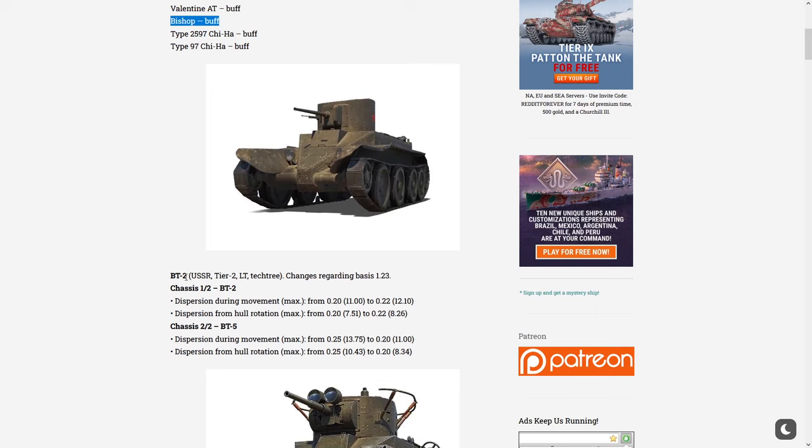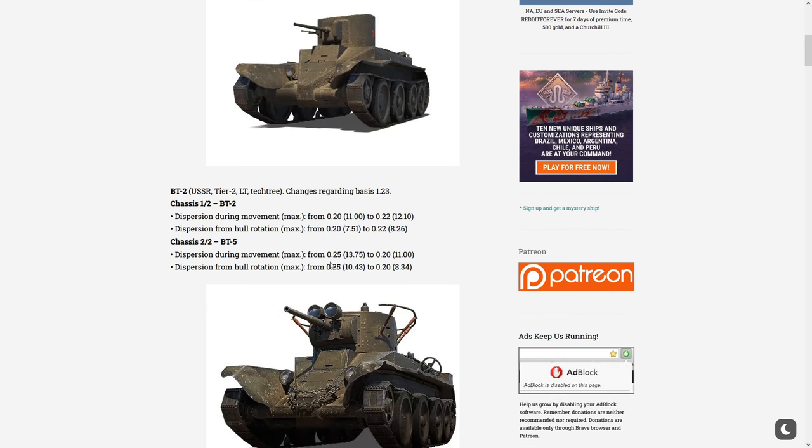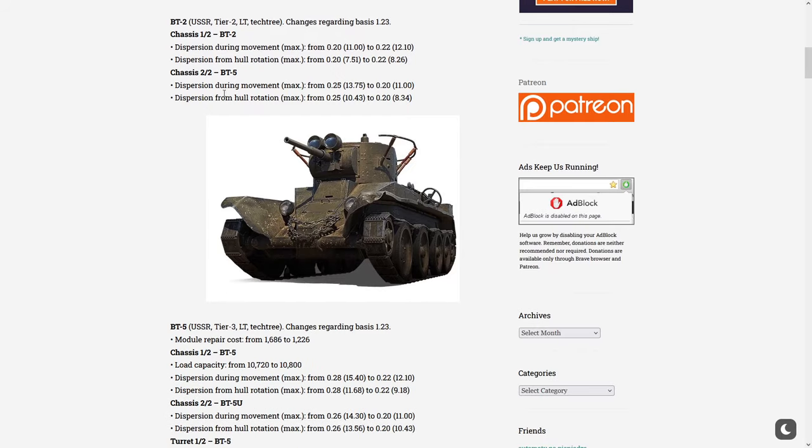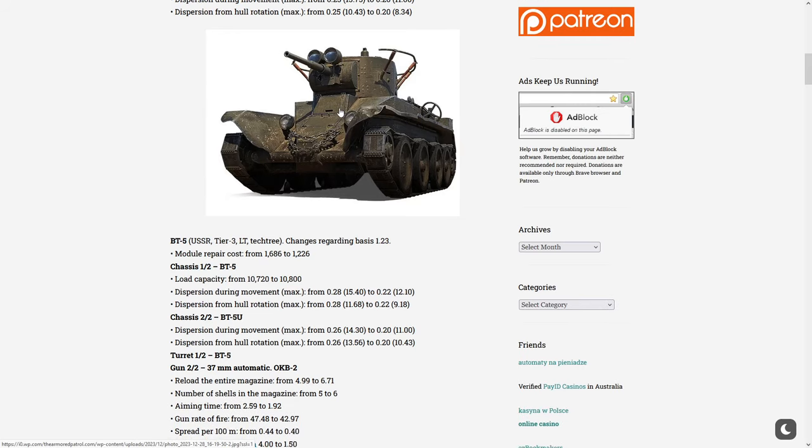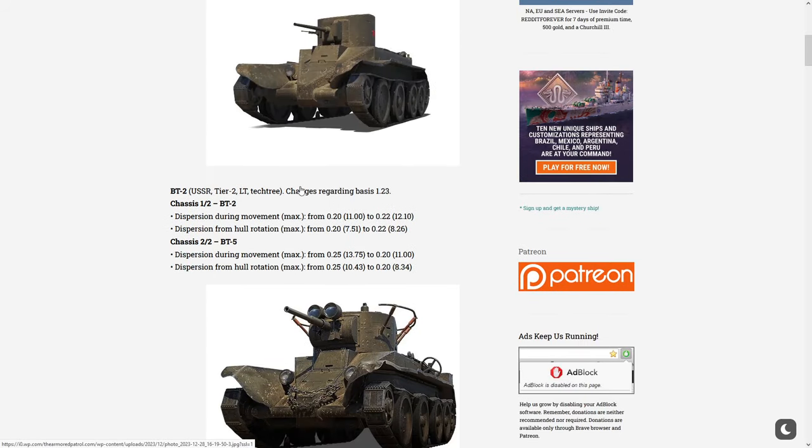Jumping onto tier 2 with the BT-2, the only changes are to the chassis. The stock tracks are going to get dispersion increased from 0.20 to 0.22 — so it's getting nerfed there. But on the top tracks, it goes from 0.25 to 0.20, which is about a 20% buff, giving it much better dispersion while moving.